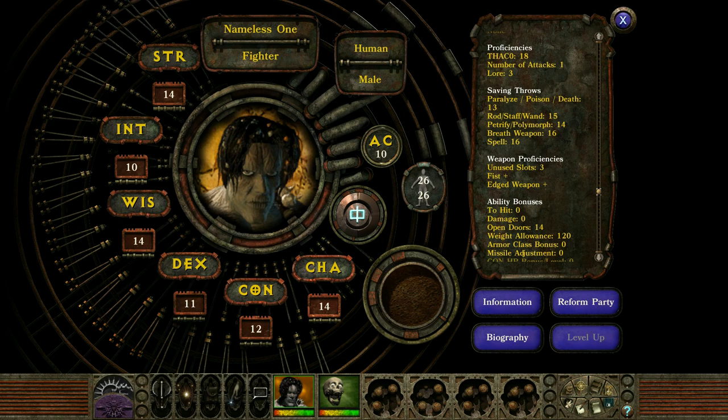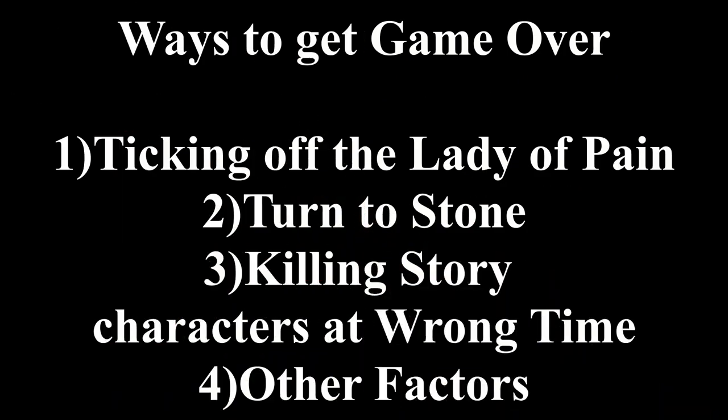Now in the next section, I'm going to cover death and ways to get the game over screen. You can die as many times as you want and still benefit from continuing the story. However, every time you die, you lose a little bit of yourself — die too many times and it's game over. There are also ways to permanently end your game: ticking off the Lady of Pain who runs the City of Sigil will get you killed; getting turned to stone is permanent; and killing story characters at the wrong time is also game over. So just remember to save often — death could be on your way.